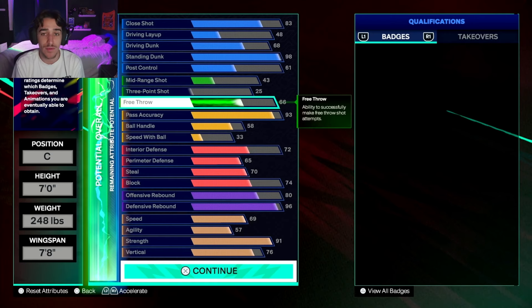Let's start off with the finishing. The close shot, which is pretty much standing layup, is going to be an 83 — that goes up with your standing dunk. You could put it a little bit higher or lower; it's up to you. The driving dunk is only a 68. This build is not made for fun — it's made for the meta. You're not going to really have driving dunk opportunities when you're playing competitive. If you want to load up on the rec and put driving contact dunks on it, that's fine — go ahead. But for competitive, you're going to want to go with a 68 driving dunk.